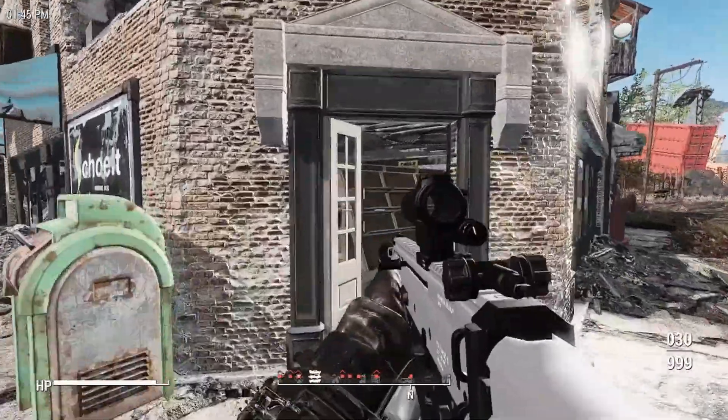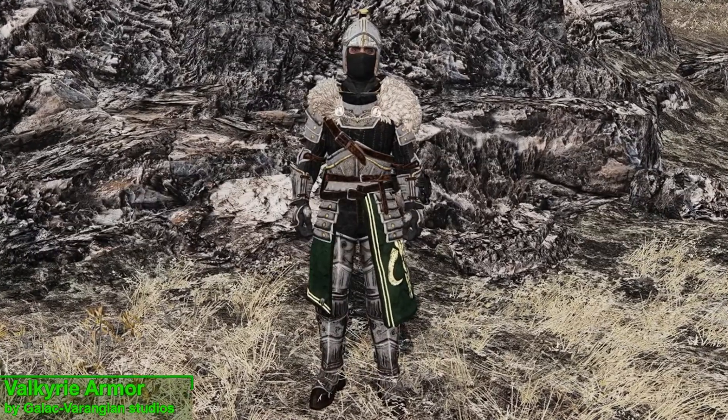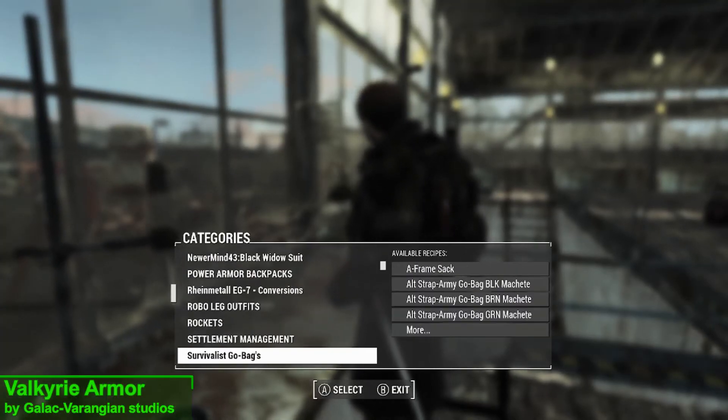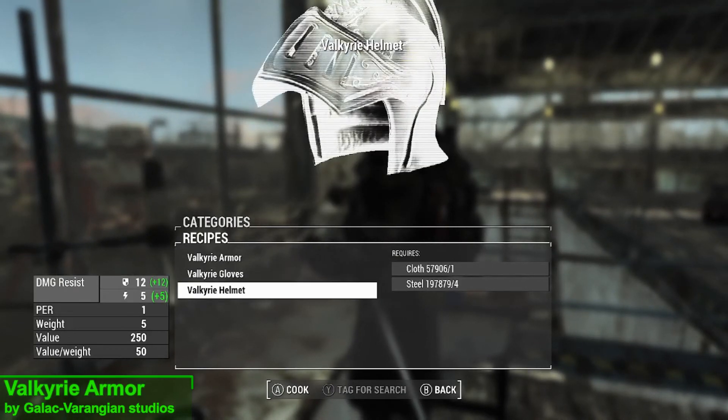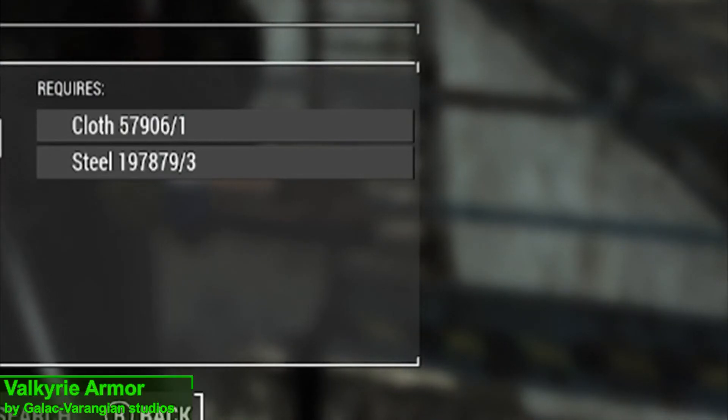This week's armor mod is the Valkyrie armor, and you can acquire this armor from any chem station under the Valkyrie armor section, which you can craft for a small amount of crafting materials and requiring no perks.